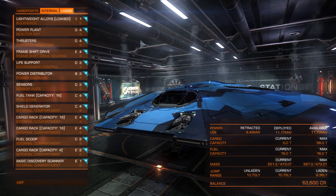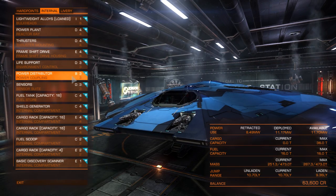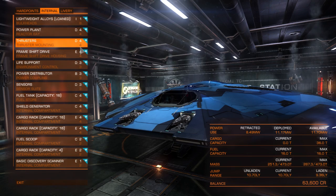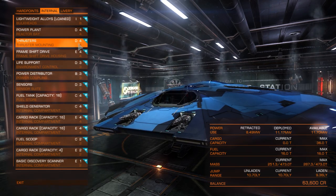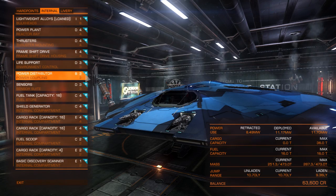I've upgraded its power plant once, and its power distributors a number of times. I figured I'd talk about these numbers here. The number in brown underneath is the maximum class size of the item you can put into the various equipment slots.